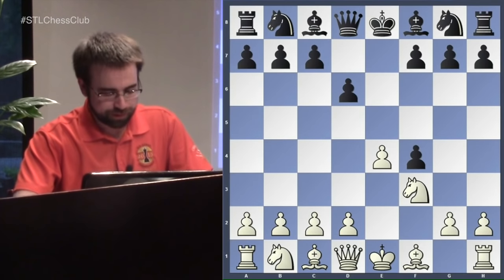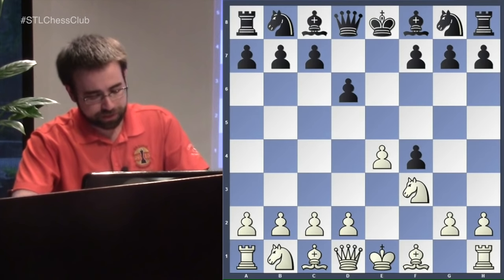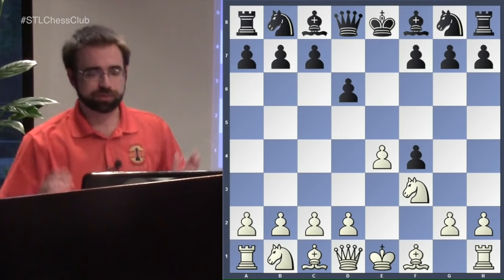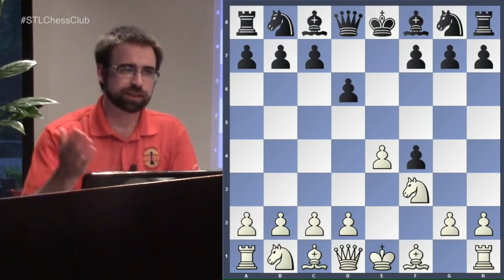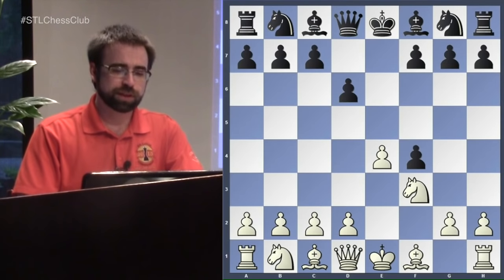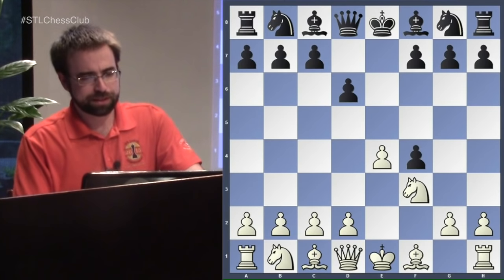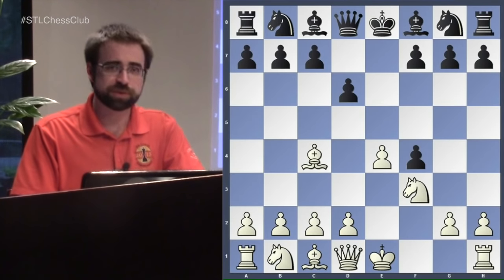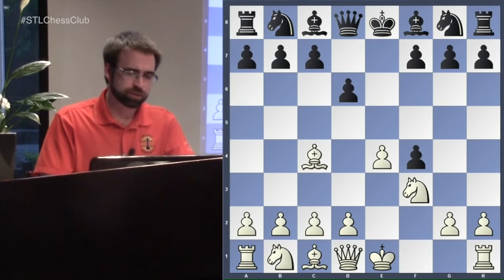Fischer is saying people have looked at this with rose-tinted glasses because of all the wild attacking games, but it's not only dubious — it's losing. That's Fischer's claim. He analyzes these lines and talks about Bishop to c4 as his main line. d4 is the more popular move today, but they often transpose.